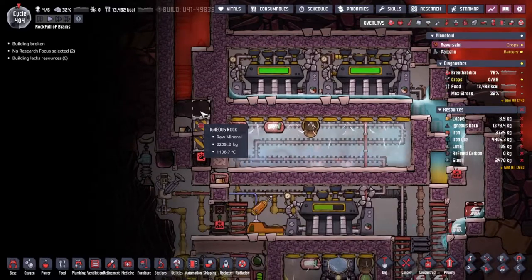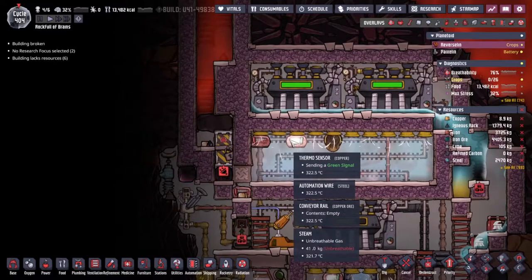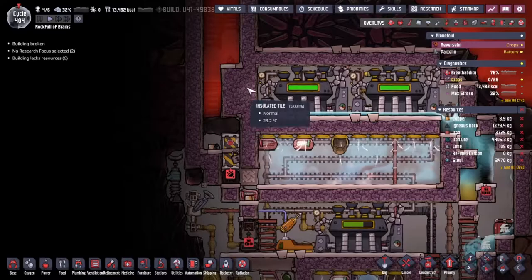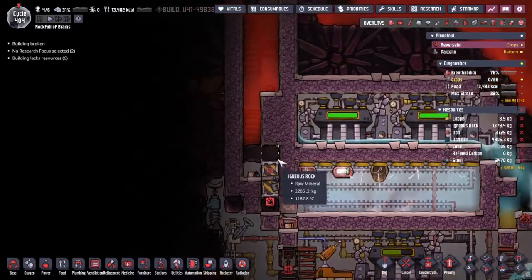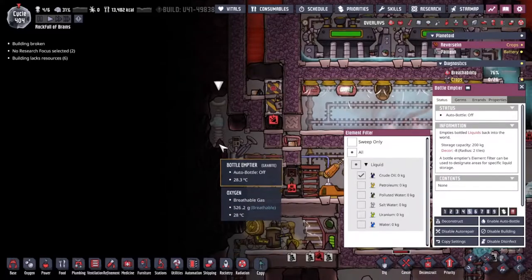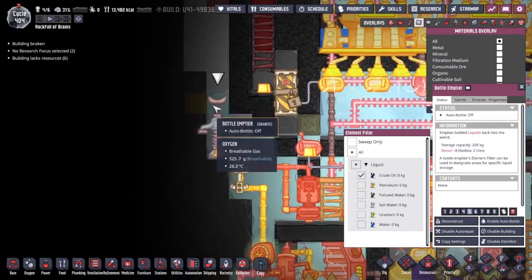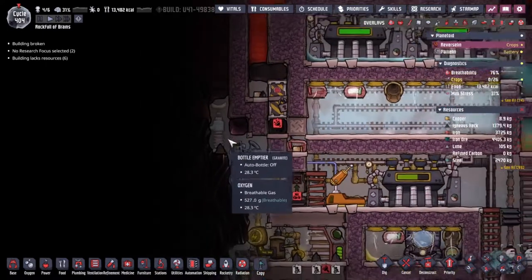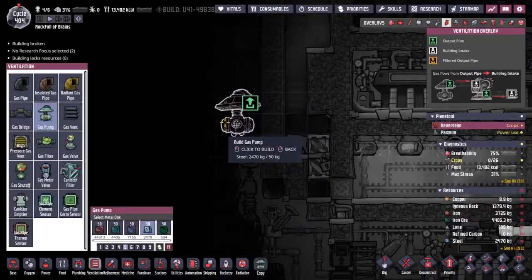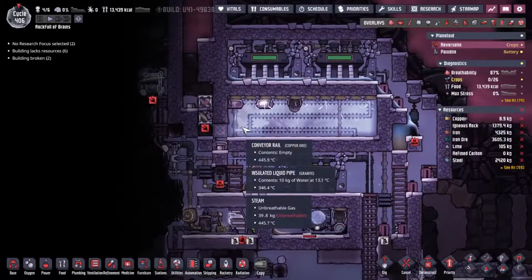As suspected the igneous rock is indeed transferring all its temperature across. I wonder whether we can get in there - no, that would isolate everything out and we don't want to dig this particular piece of rock here. I was wondering whether we could get through here but no. I have built a bottle emptier and we're going to drop a little bit of liquid here, but unfortunately there are already gases up in this space. We could build a pump in there - it'll fit. We could totally vacuum this little area out - a plan has been formulated.